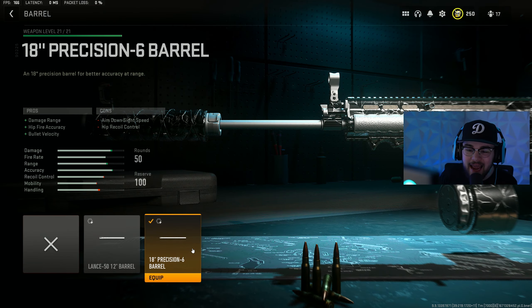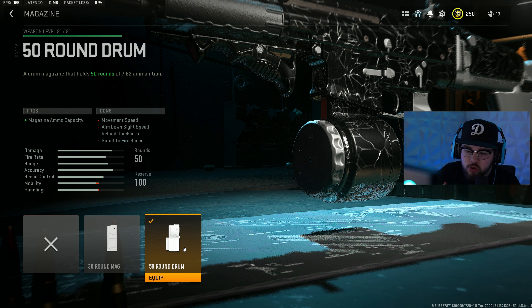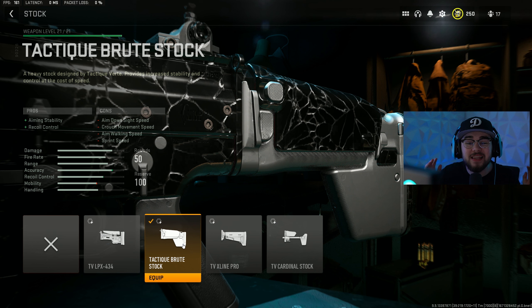The 18-inch Precision-6 barrel gives damage range, hip fire accuracy, and bolt velocity. The F-TAC Ripper 56 underbarrel provides aiming auto-stability, recoil stabilization, and hip fire accuracy, making it a beam across any point of the map. I prefer the 50-round drum — you can beam a full four-stack or maybe two full teams before reloading because the TAC-V's time-to-kill is unbelievable. The Broodstock rear grip gives even more aiming stability and recoil control.